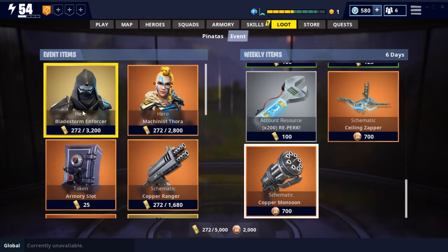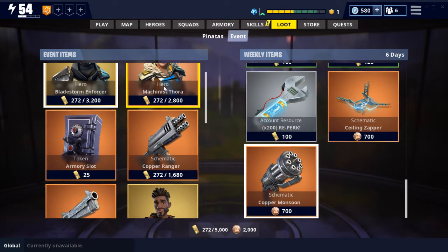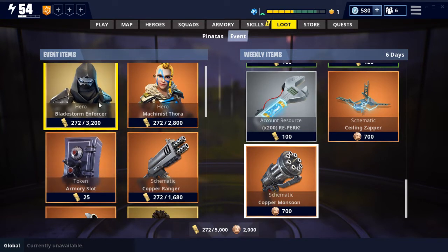We still have the Bladestorm Enforcer, probably until the new season. I need to save up and get him. As for Thora, I'm not going to get her if I'm entirely honest — I'm probably not going to play enough to get the gold for both of them, and he looks way cooler and has some new abilities, so I'm going to get him first.